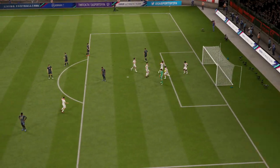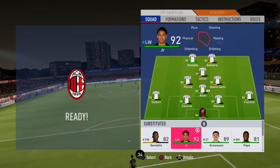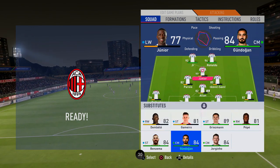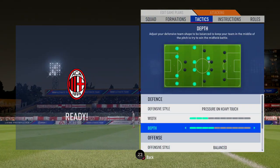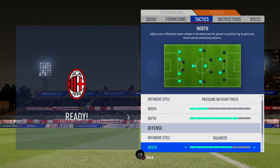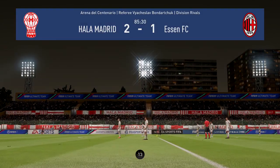Today we have our Division Rivals Rewards. Now they're only rank 3 ones and they're from Division 4. Basically, I wanted packs, and the rank 3 packs were actually better than the ones in rank 2. So I could get like 4 untradeable mega packs for finishing rank 3, as opposed to grinding out rank 2 all night and getting like a 150k pack and 115k pack.